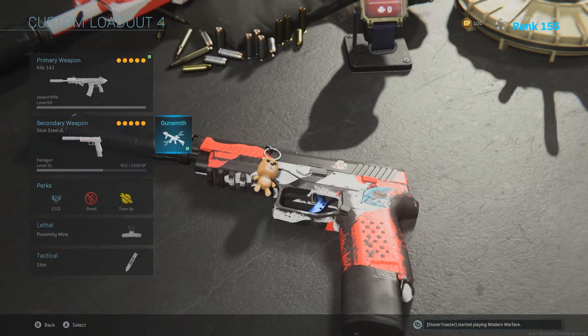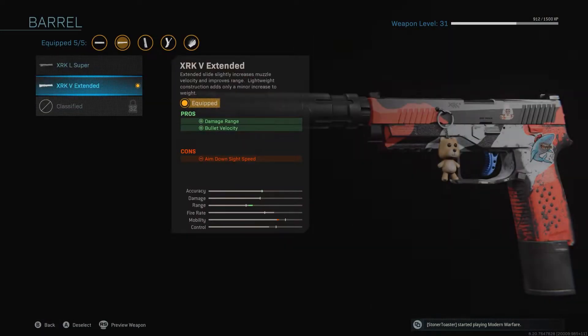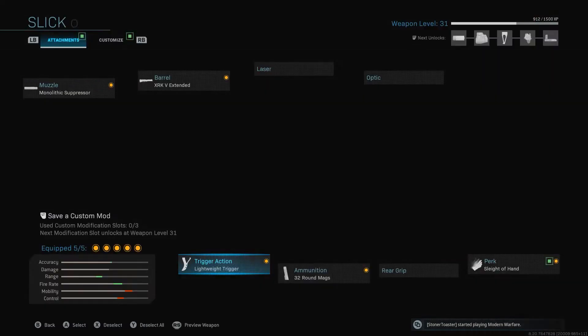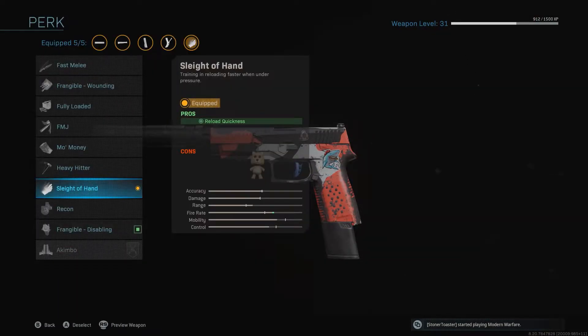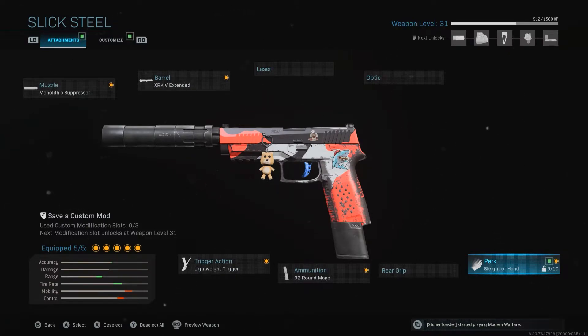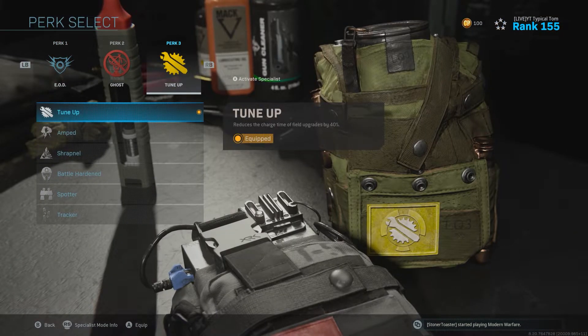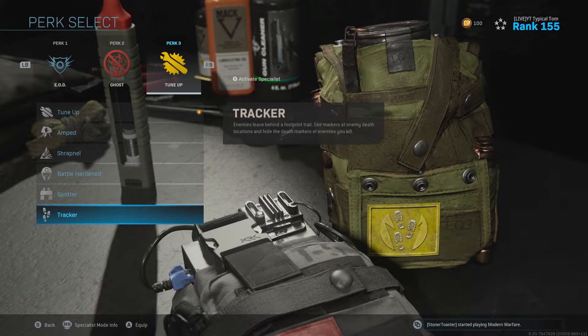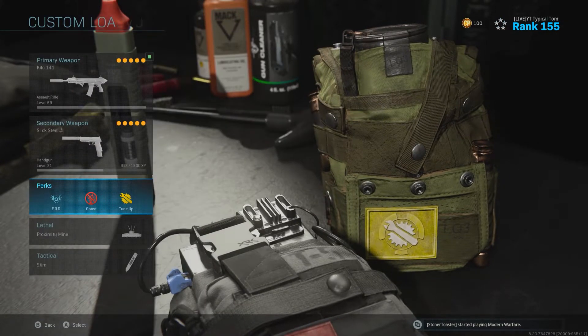For secondary, I like to run the M19 or X16 — I had the Monolithic, XRK Extended, lightweight trigger, 32-round mags, and Sleight of Hand. That's what I like to run on my pistol. For perks, I run EOD, Ghost, and Tune Up — or sometimes Tracker. Tracker is also a really good perk for going for nukes.